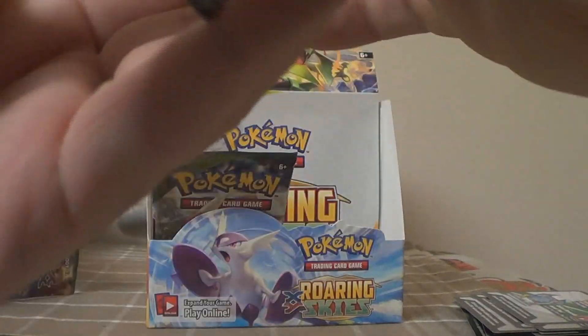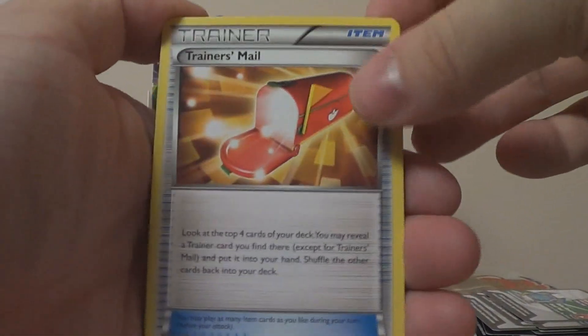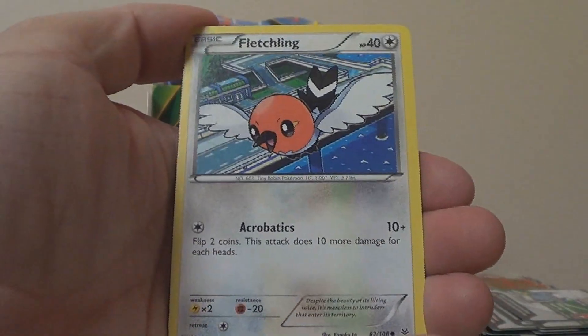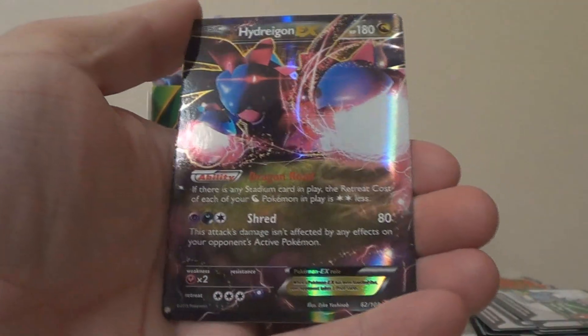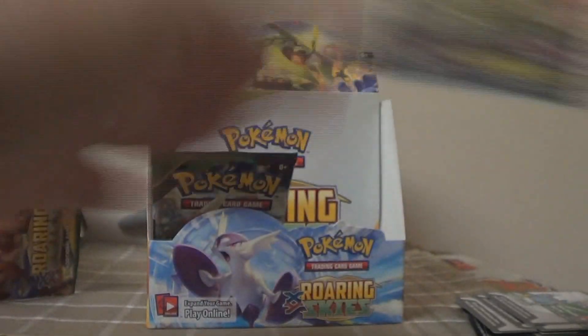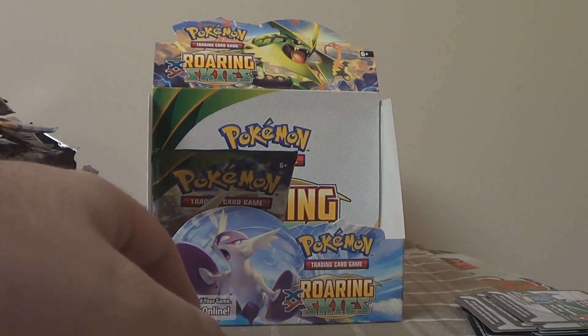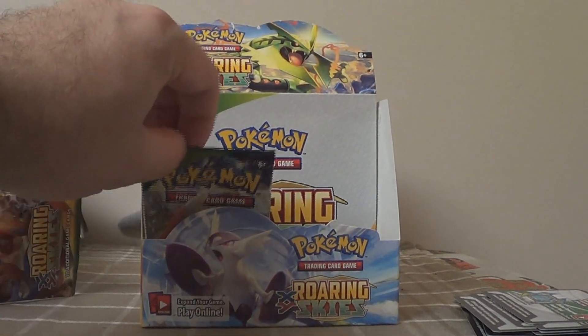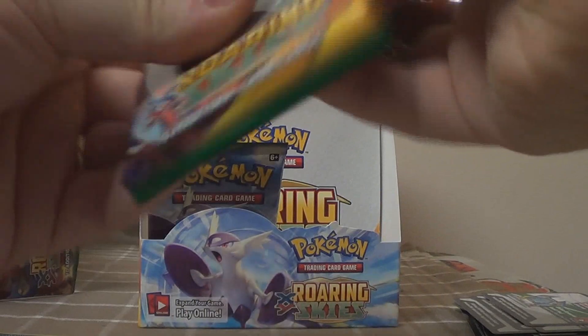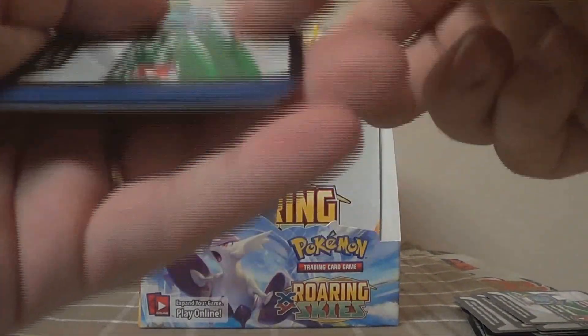Sixteenth pack: Trainer's Mail, Manectric, Double Dragon Energy, Exeggcute, Fletchling, Pikachu, Pidove, Bagon, Reverse Binacle — and we got another EX! So that's six ultra rares. That's our second Reverse Binacle in this box though — two of the same reverses in a box, that's something that doesn't happen. Binacle for days! I love Hydreigon EX too — it just looks so awesome. Three heads. Great German name.